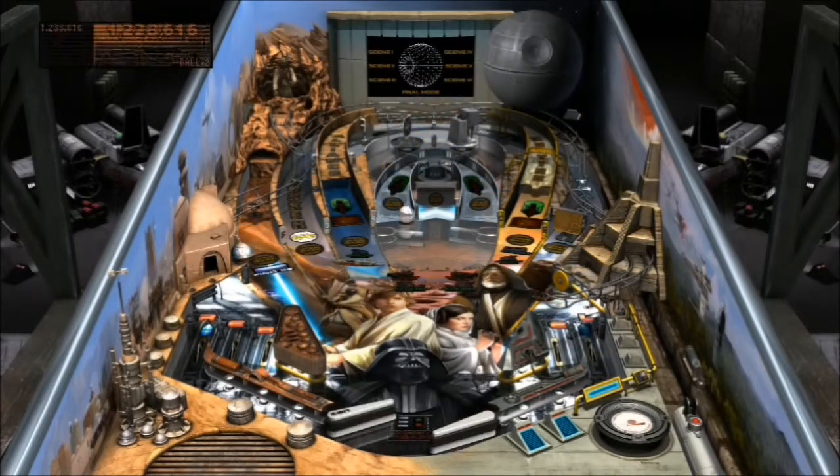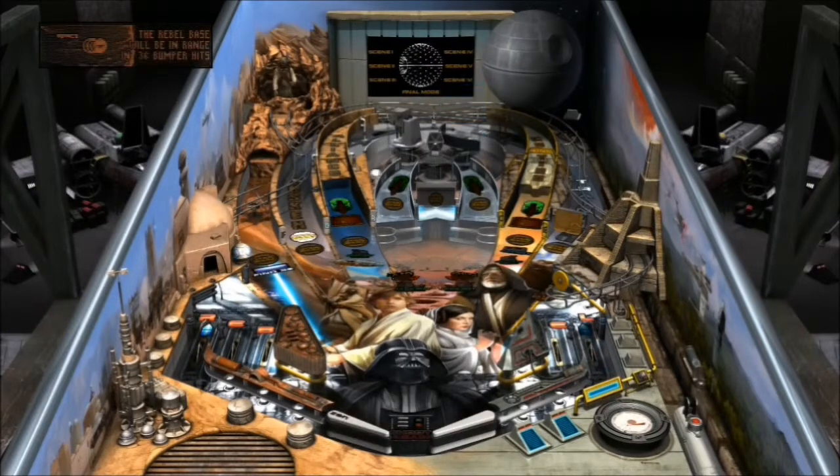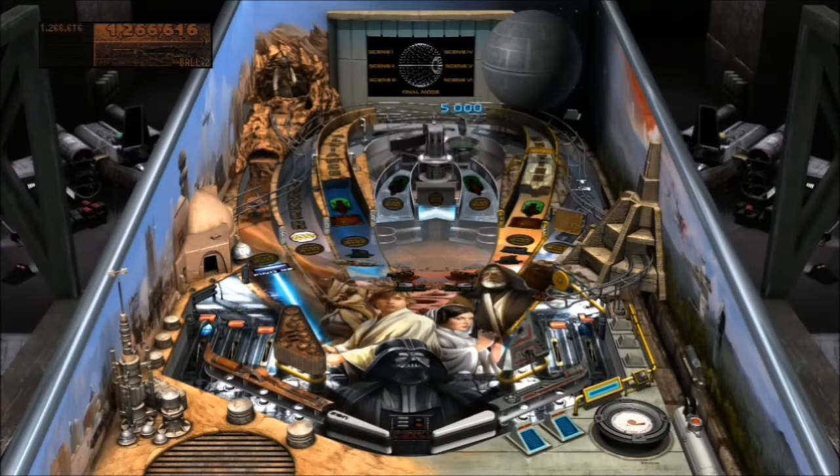So, we've activated a kickback, where it stops the ball going down the side drain. Only once, though, then it's used. Desperate to show you some other cut scenes here, but I need to hit these ramps a bit better. Follow where the lights are flashing on the tables, you can't go wrong — it's just hitting them in the first place.